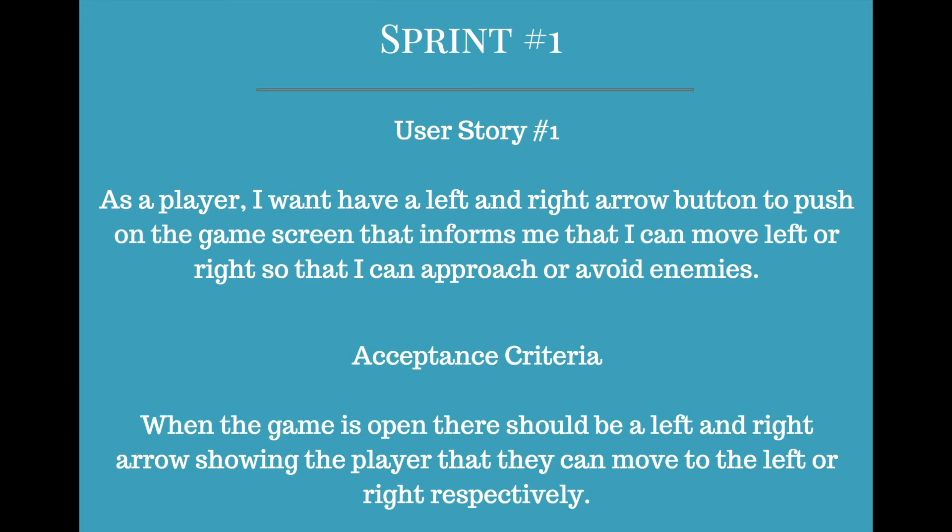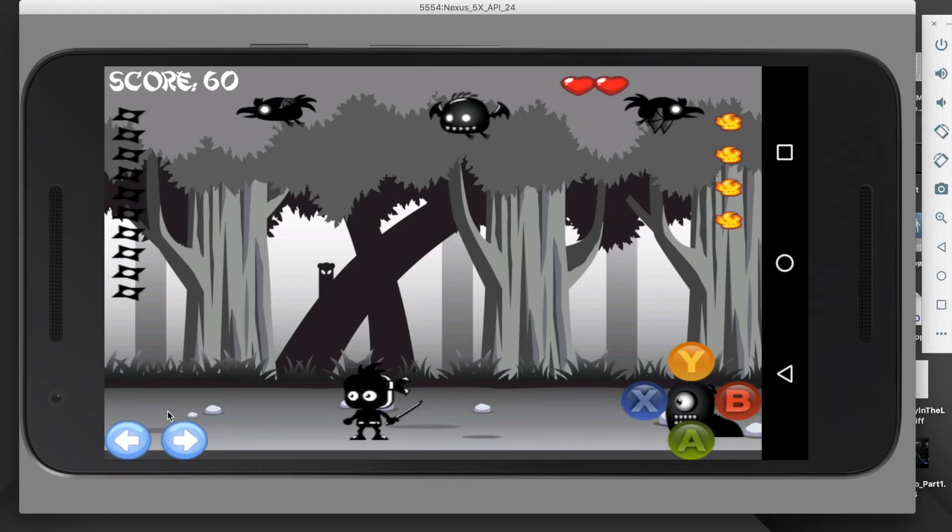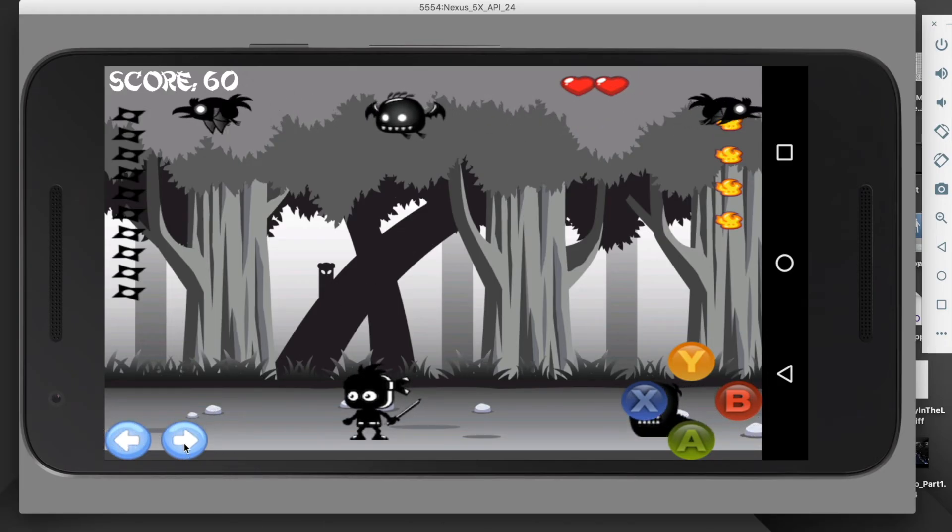In the first sprint, my first user story was: as a player, I want to have a left and right arrow button on the game screen that informs me I can move left or right so that I can approach or avoid enemies. Acceptance criteria was when the game is open there should be a left and right arrow showing the player they can move left or right respectively. Here we are on the game screen — if you look at the bottom left, we have a left arrow button and a right arrow button.